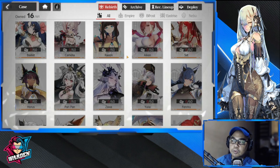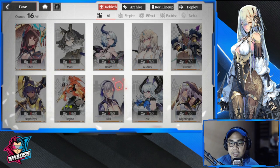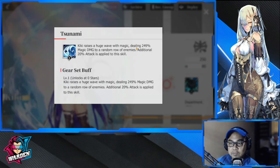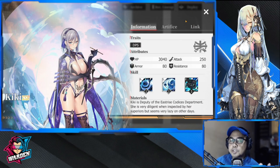Next is Kiki — one of my favorites, also a DPS. She's been nerfed but her kit is still very good. She does a lot of damage at 249, but it's going to be a random row of enemies. She's available in the selector so you don't have to reroll for her.